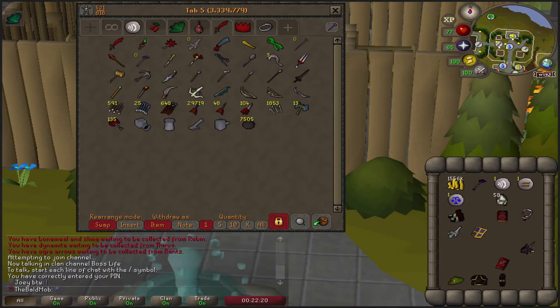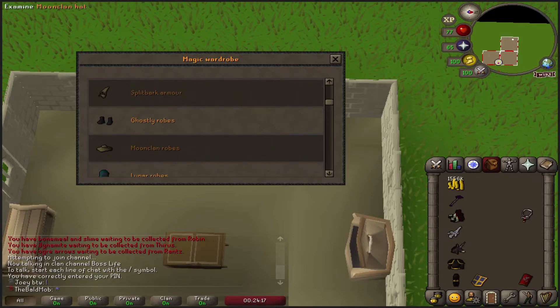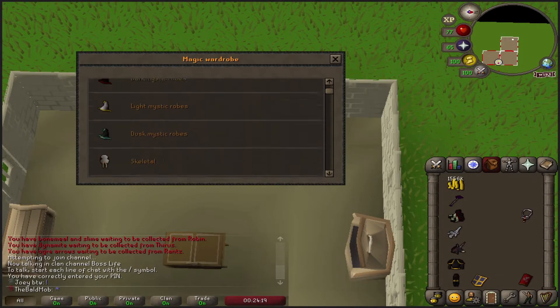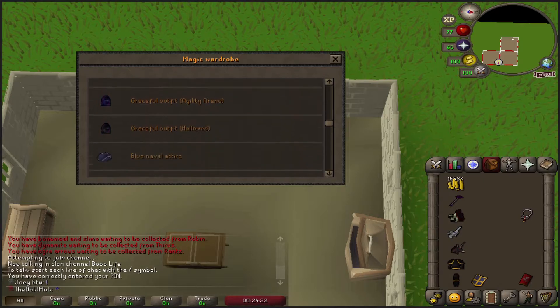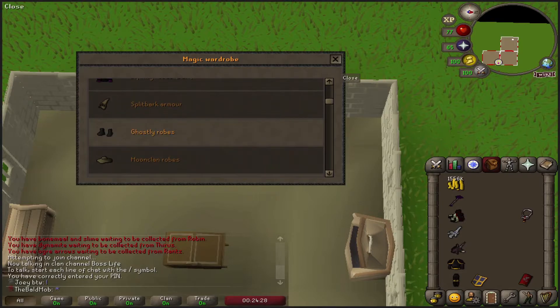Let's go to the house, see what we got, and then we'll complete these outfits. You will have a good idea of some dope skilling fashionscape. I do have the Ghostly set and the Lunar robes in my magic wardrobe, but the Lunar set — I don't think it really completes anything. And same with the Ghostly robes — they're okay, but it's like, oh, it's a set where you're invisible. I'm so impressed.